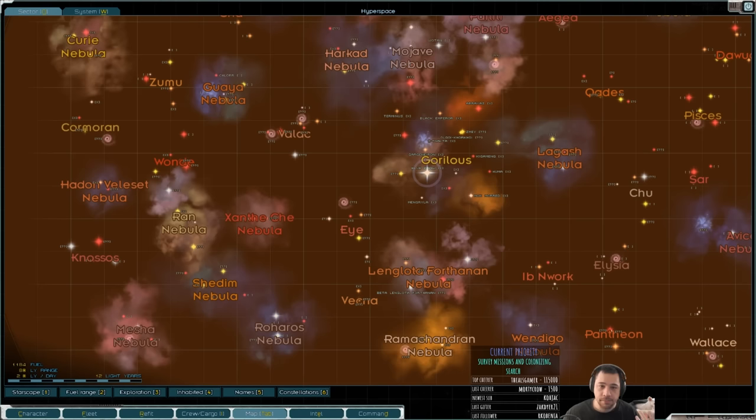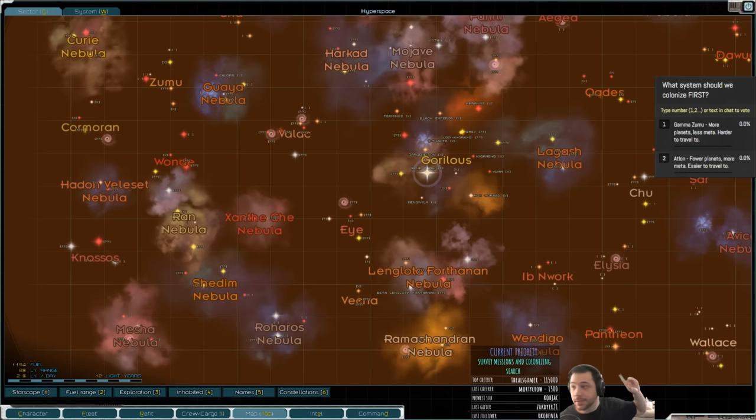Ideally, I'd want to colonize both, but that's sort of up to whether or not some other faction gets there first. I can either colonize Gamma Zumu, which has more planets but is less meta and also harder to travel to, or Atlan, with fewer planets but more meta and easier to travel to.